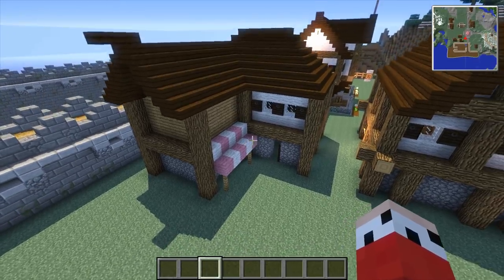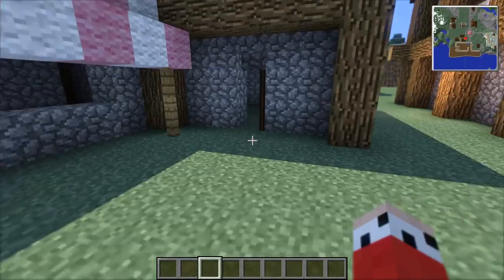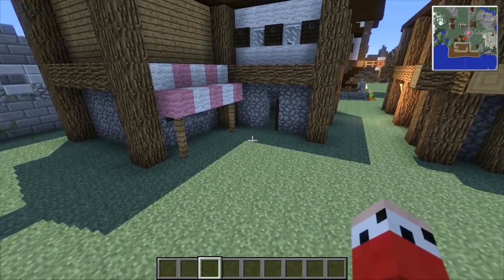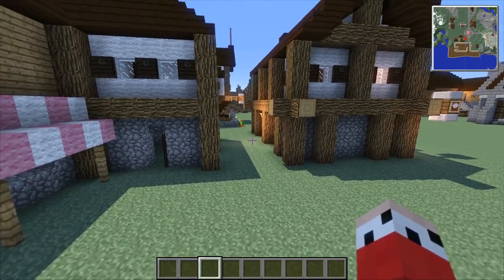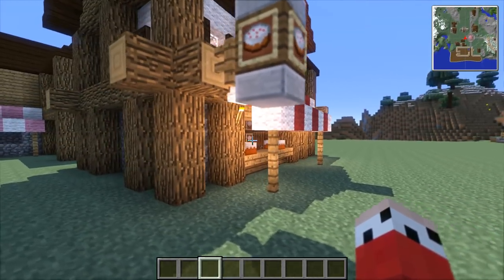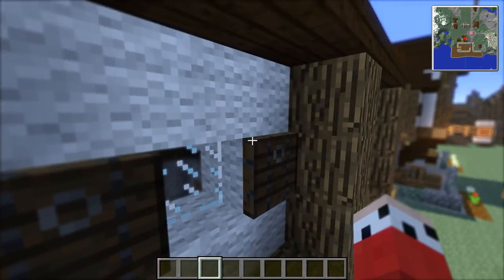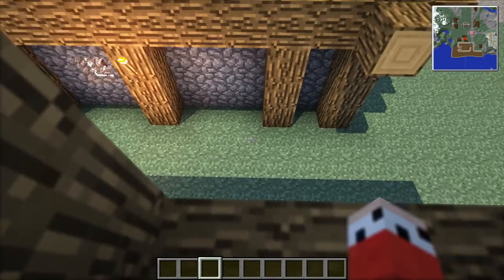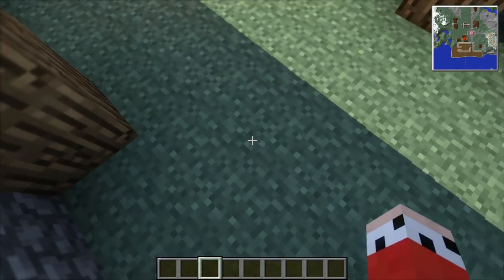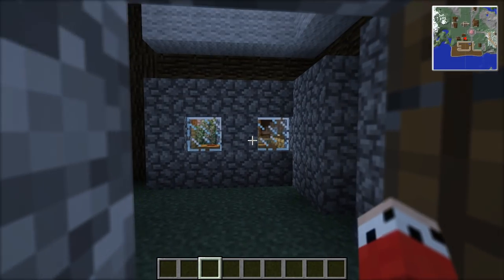We've got a couple of interiors we want to do today - the butcher's interior and the stable interior. I'd like to get both of them cracked out today. We won't worry about any outside area here, because this is probably going to be the main road leading through. Well, that'll be an alleyway, because the main road needs to come around this way to get the front of the bakery in. We could do something cool with the alleyway, like the old poop-throwing window - you know, in these days they'd throw their toilet pots out of the window. We could do some brown splashes on the floor or something. That's a future thought, future detail.